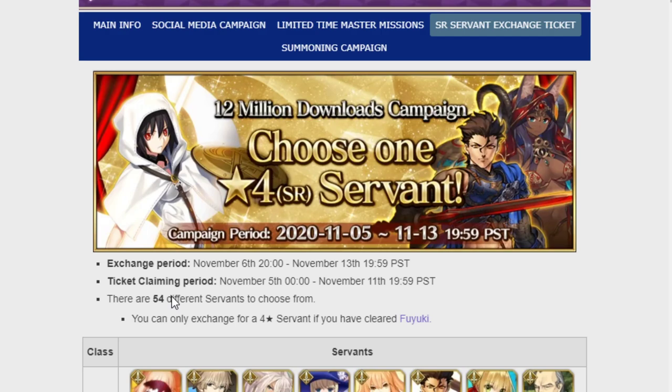It can be a little tough to choose who to pick because there are 54 different servants — limited servants, story locked servants, regular servants. Some people pick for who they want the most, some pick for gameplay. If you're torn between picking someone you love or someone who would be beneficial to your box, always pick the character that you love. Fate Grand Order is a game all about characters, and to deny yourself a character you love just to get a little stronger is a fool's errand.